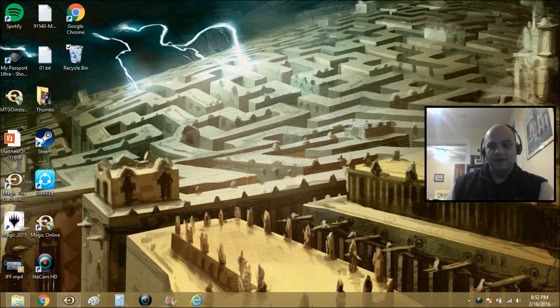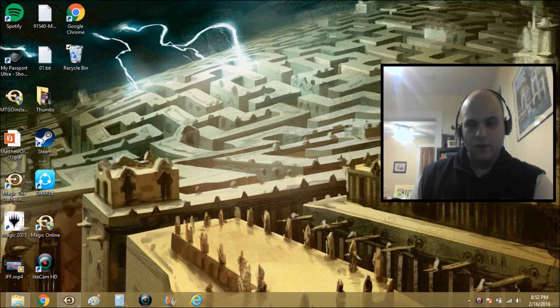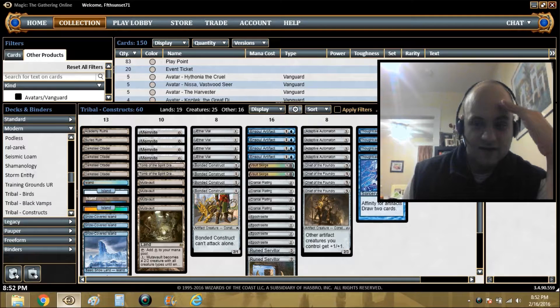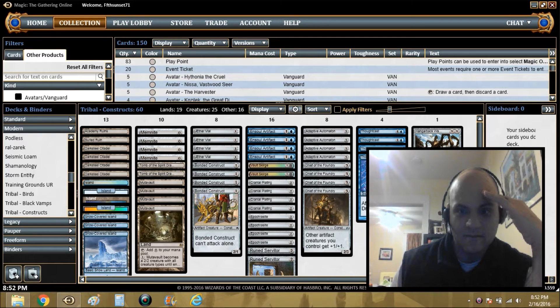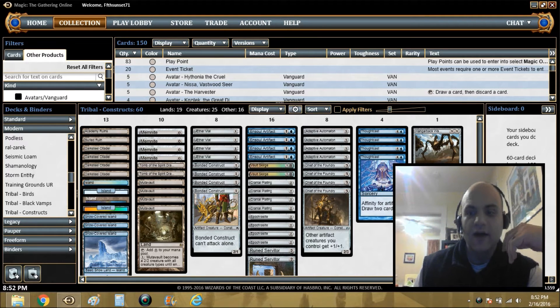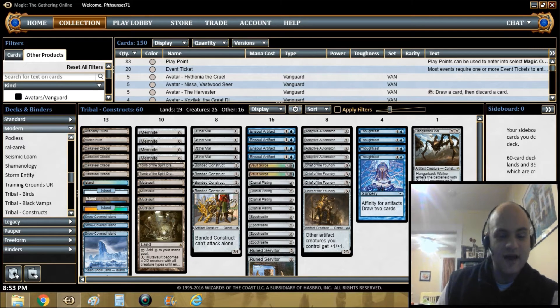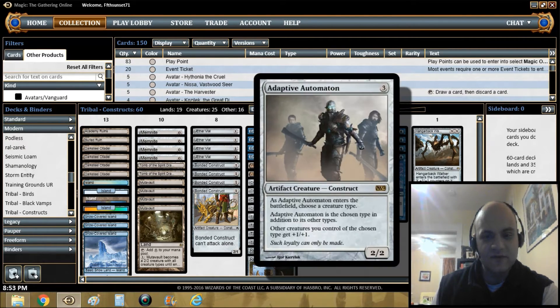Hey guys, what's up, this is Matt here on Just For Fun. We're back with more of our tribal series, and the next deck today is going to be Constructs — kind of an oddball tribe that looks almost like an affinity deck or robot stack. It does play out that way, and the Adaptive Automaton itself is a construct, so that's what gave me this idea.